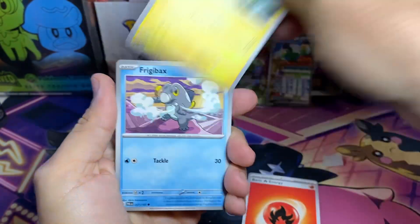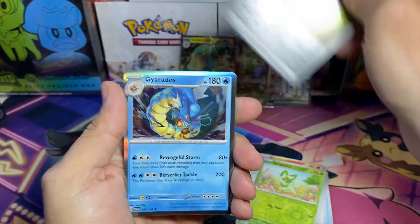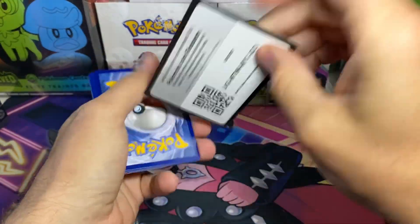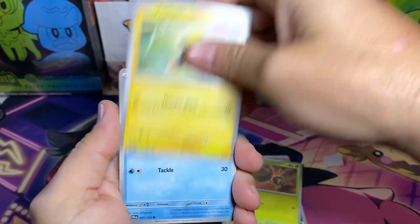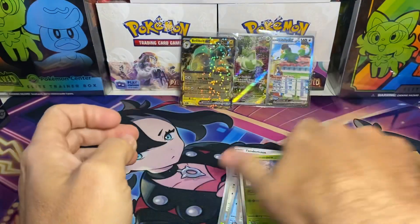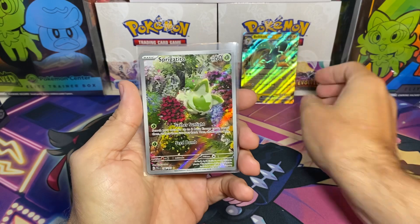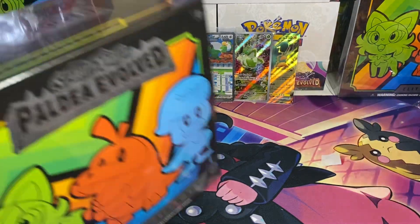Basic Energy, Sprigatito, Luminous Energy, Hieridous. All right, last pack from the first ETB — Drifblim, Tadbulb, Arceus, Talonflame, Daily Bird, Nacimit, and an Abomasnow holographic. All right guys, that's going to be it for the first one. Let's take a look at the hits: Bellabolt EX, Sprigatito, and Squawkabilly EX. All three awesome looking cards, guys.